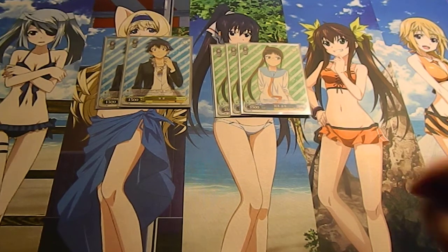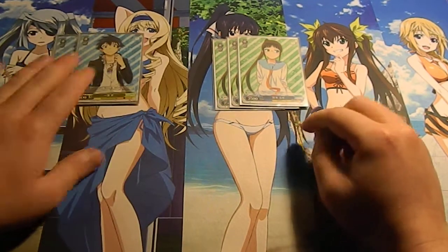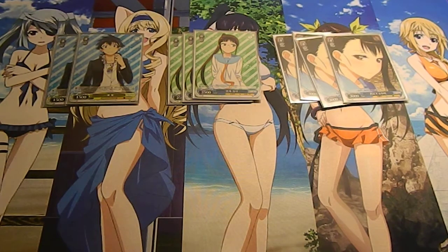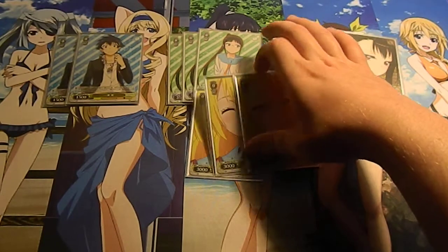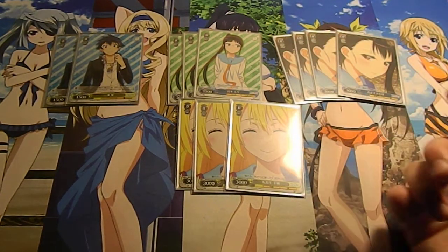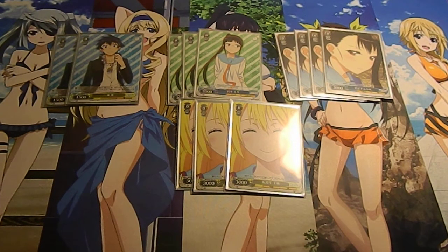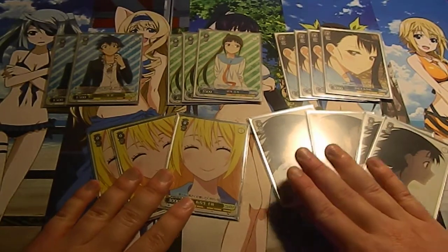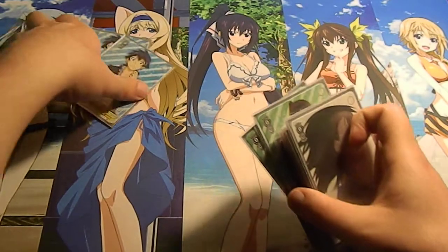I run three of this Ruri — on your opponent's turn she gains plus 1000, so she's 3500 on your opponent's turn, which is pretty solid for level zero. The next seven cards are Vanillas: four of this Onodera and three of this Chitouge. I'm running four Onodera to capitalize on my love of Kana Hanazawa's character, and three Chitouge because I like her.